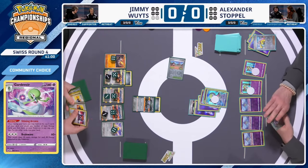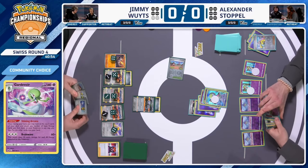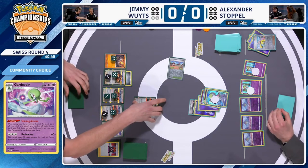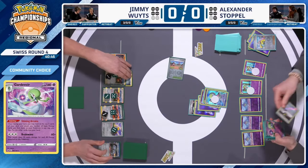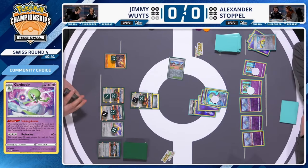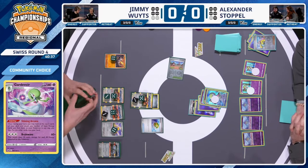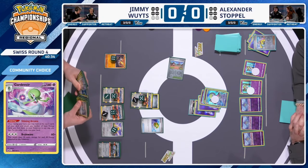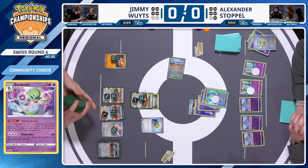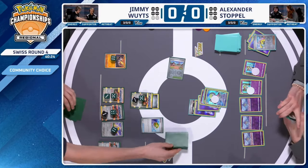Gardevoir loves to let its opponent take a couple of prizes and then respond with a big KO. In this case it's only taking one prize card, but the plan is to use Iono to disrupt the hand and leave yourself requirements for the next turn. Jimmy currently wants to find another Steelix, so maybe just wants to start using Zooming Draw. We see the Brainwave KO land on that Steelix. Damage Pump is a way to maneuver damage counters so Jimmy doesn't have to keep relying on heavily damaged Pokémon.